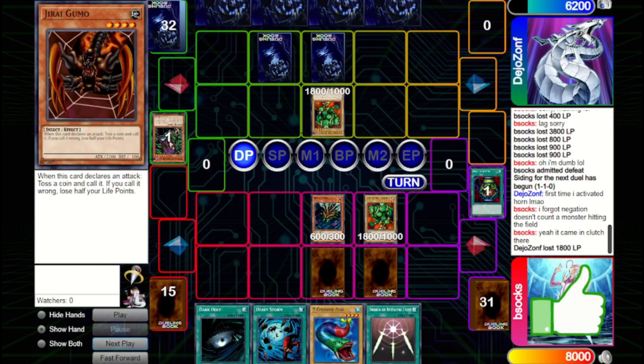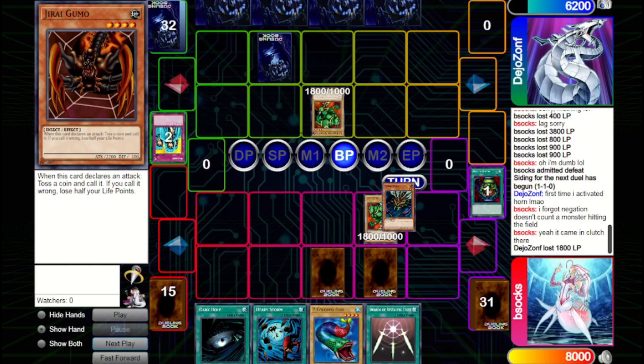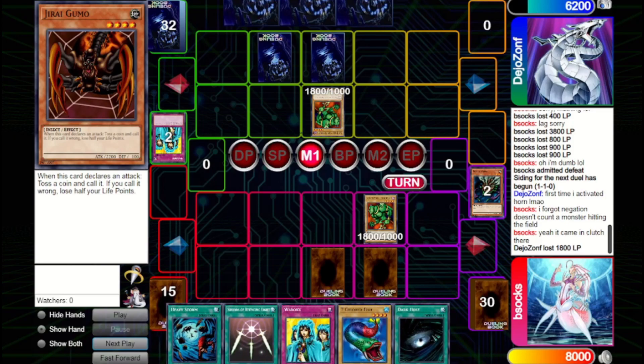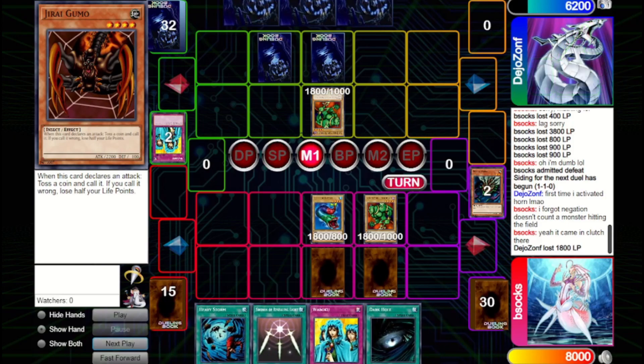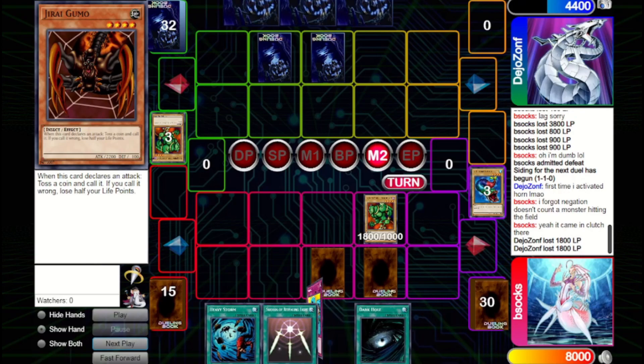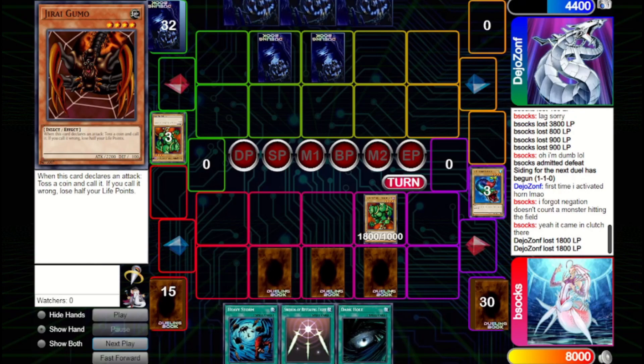They bring out Lodgen and try crashing with Mooka Mooka, which is now down to 1800. They activate Waboku and we let it through. We bring out Seven Colored Fish, clear the Lodgen, and hit in with our other Lodgen for 1800. We set a Waboku — if they Heavy, Waboku is a good option; if they bring out another 1800 beater, we can Waboku to protect our Lodgen. They bring out a Lodgen and Reborn another one — two Lodgens on their side now.